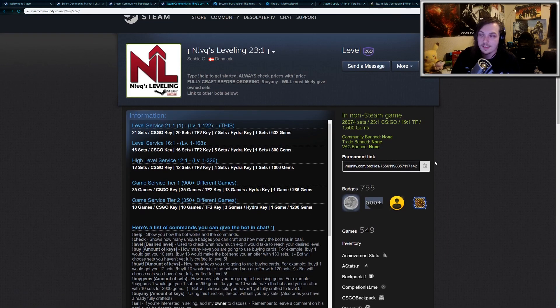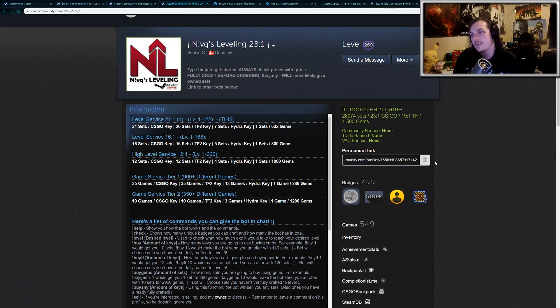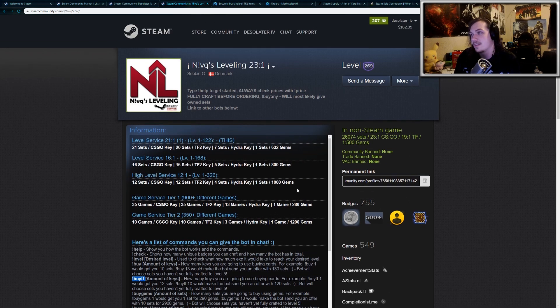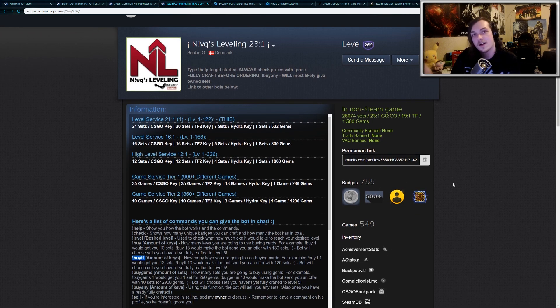Essentially, a bot is just a Steam profile. It looks something like this — you add them as a friend, and it'll send you a message telling you how to use the bot. Normally you just use a simple command, and the commands are listed here. So you just do exclamation mark buy, or if you're using TF2 keys — which I encourage — you do buy TF and then the amount of keys you want to use. It'll send you a trade offer, and this bot will send you 19 full sets of trading cards, so you can craft 19 badges for one Team Fortress key.